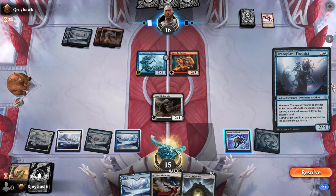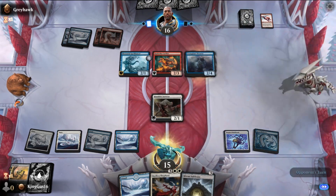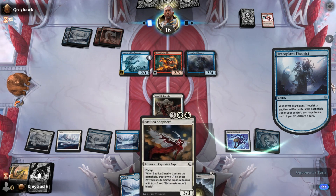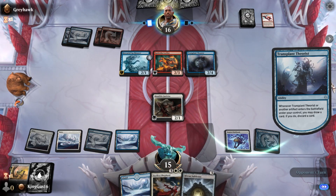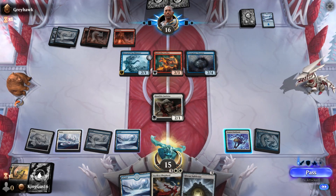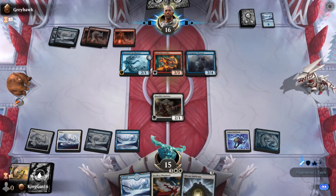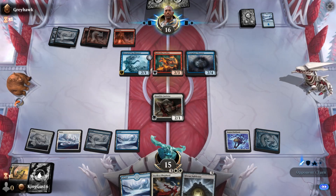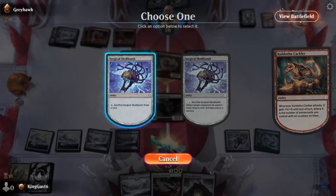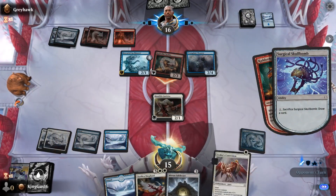That's a pretty good card - yeah. What you gonna do, Kaiba boy? Is he not attacking? Crack the Spell Bomb - Skull Bomber - for the end of the turn. Just for draw power? Yeah. Perfect - like it.